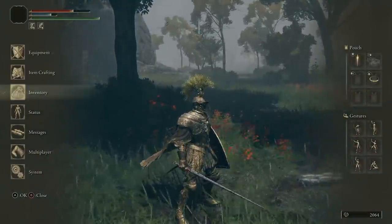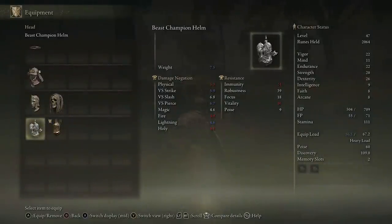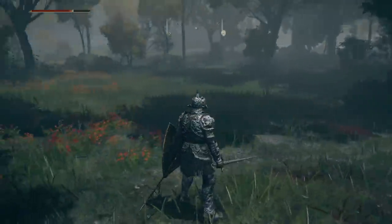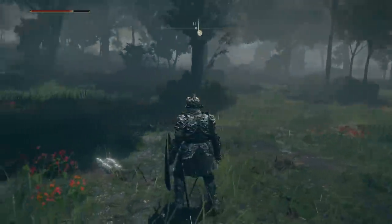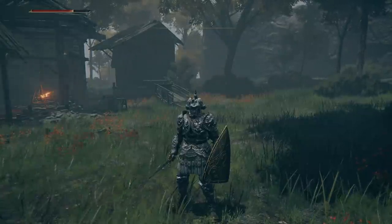If we take a look at this and go to our equipment, you actually have stronger damage negation against Strike and Pierce, and better against Lightning than what you do with the Tree Sentinel armor set. Not only that, but it weighs a little bit less. So if we switch all this stuff out — there we go. That is a brand new armor set you can get your hands on very, very early. And because it's lighter than the Tree Sentinel, you're probably going to find it much easier to get a medium load with this, a weapon and shield and all that sort of stuff.